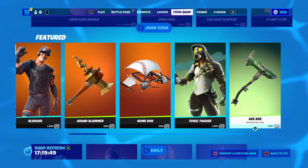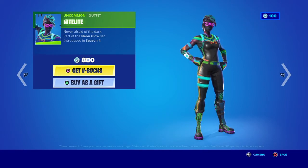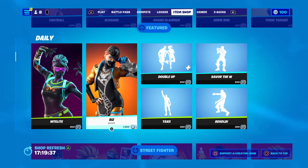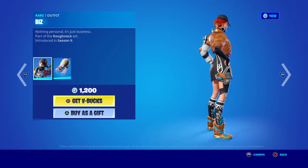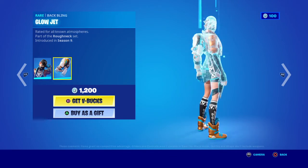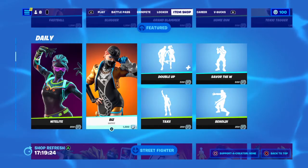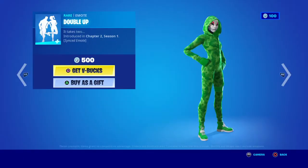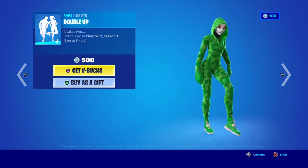Sunny Avenue. You got Elite — she's 800 V-Bucks. She was introduced in Season 4 in the Neon Glow set. You got Biz — she's 1,200 V-Bucks. She was introduced in Season 9. No selectable styles, and she's got a bat bling that kind of looks like a jet pack — Glow Jet. You got Double Up for 500 V-Bucks, introduced in Chapter 1, Season 2 — a synchronized emote for 500 V-Bucks.